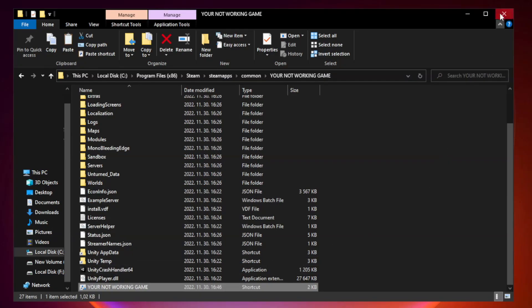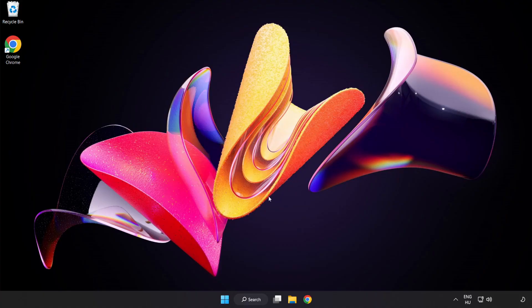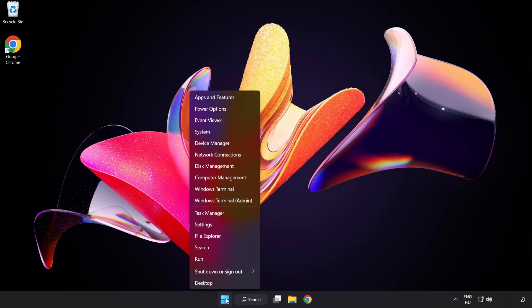Click Apply and OK, then close the window. Try to play the game. If that didn't work, right-click the Start menu.